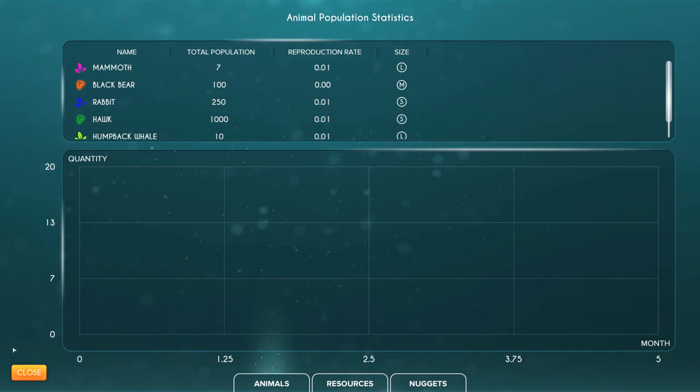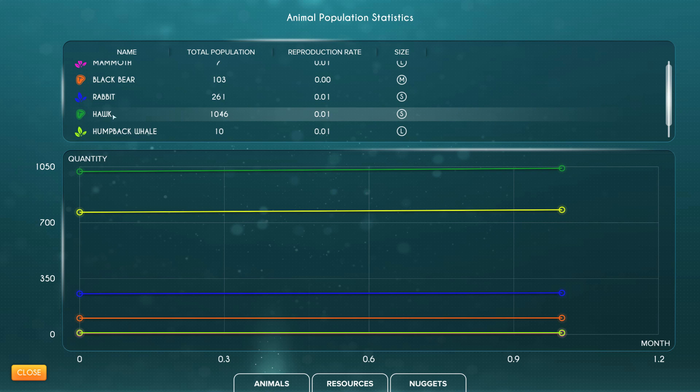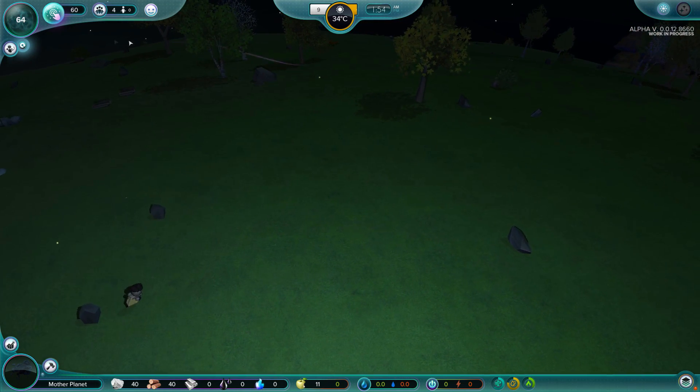Our planet has seven mammoths, 103 black bears, and 261 rabbits. Holy crap - look at how many hawks are on this freaking planet! And 10 humpback whales. We go over to resources - we don't get to see any of those yet, unfortunately. There's a lot of coming soons here. And there's something else you need to know - we have things called god powers right over here.